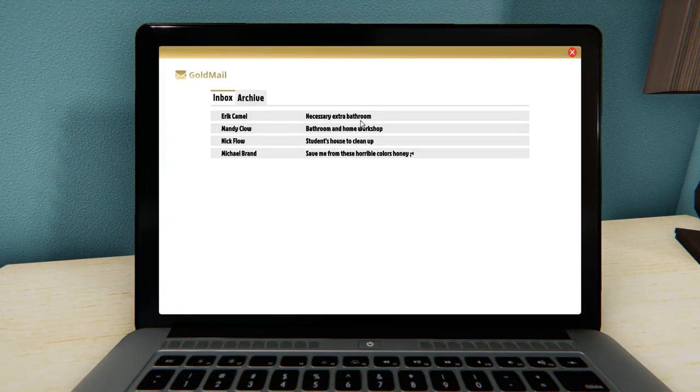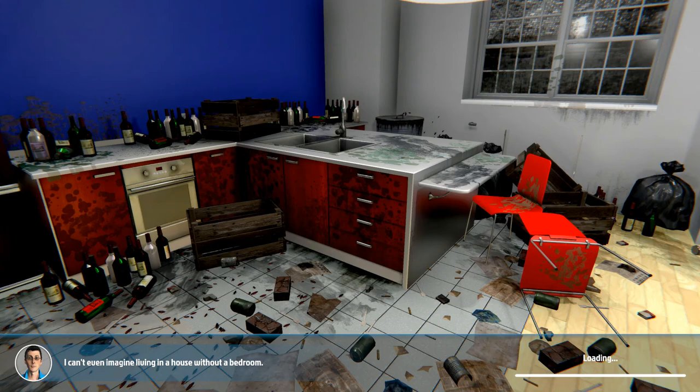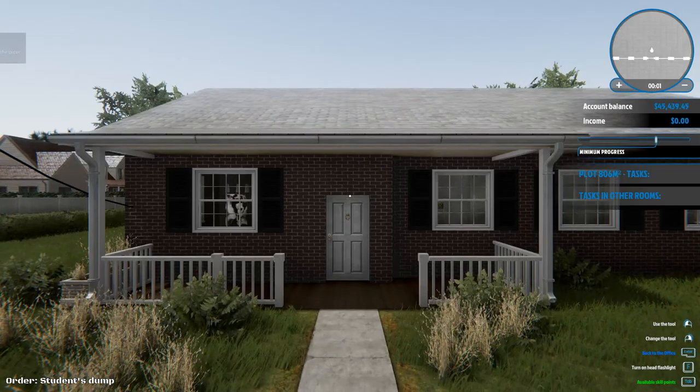Home sweet home. Let's find the next work order. Four new emails — extra bathroom, bathroom workshop, student's house... 'Save me from these horrible colors honey' — what is that face? That doesn't make any sense. Let's do the student's house cleanup. Retired, not in the best of health, owns an apartment they've been renting to students. Bad bunch of students, didn't pay, had a heart attack, house was terrible, finally got evicted but the mess remains — can you clean it up?